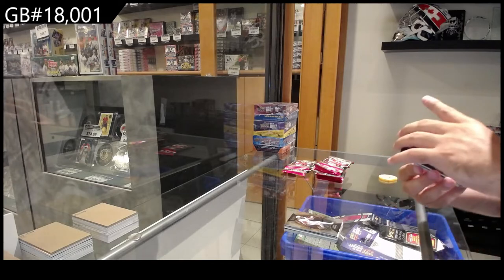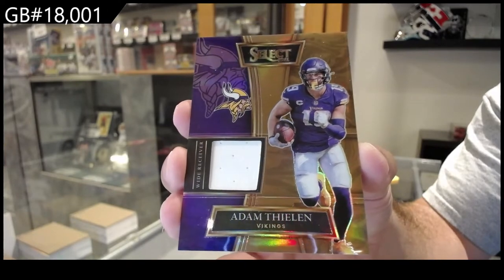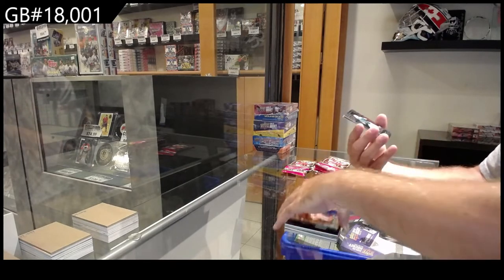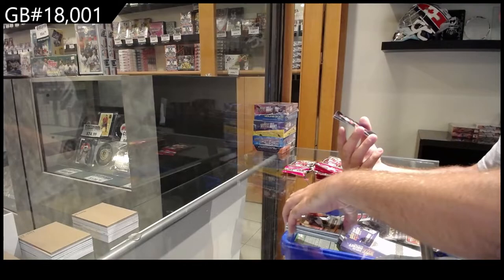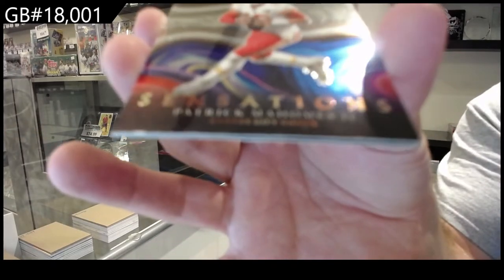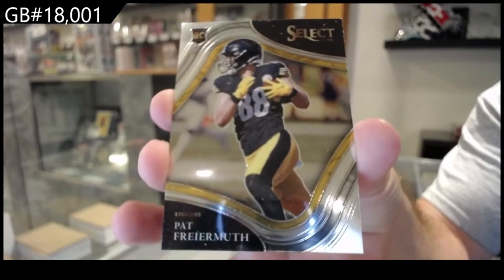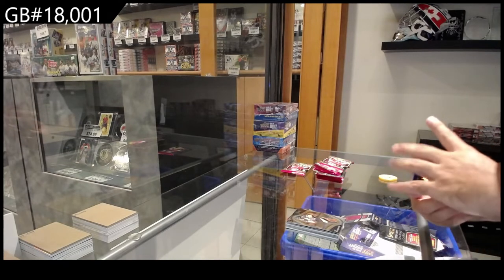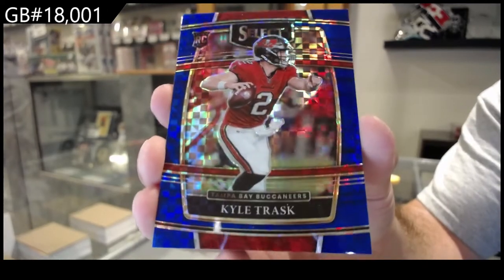We've got number to 49 — Thielen for the Vikings, memorabilia. That's a base. A rookie of Long for the Dolphins. A Sensations of Mahomes — that's a nice looking card for the Chiefs. And a Select rookie of Frermuth for the Steelers. I like the value that every single pack is literally filled with like 10 cards or hits. Trask, numbered to $1.99, for the Bucks — I really like that.